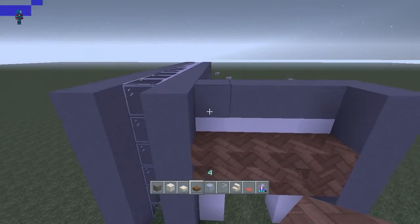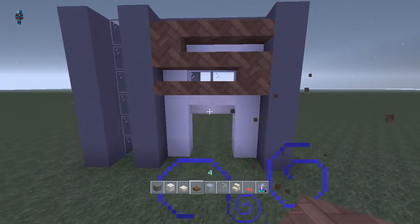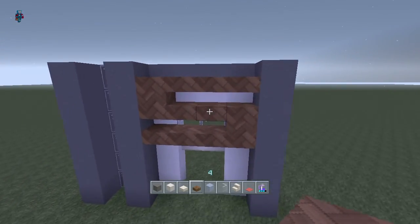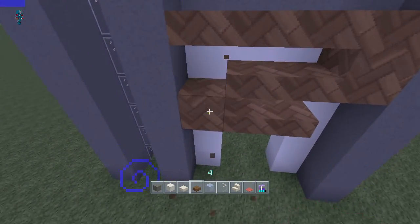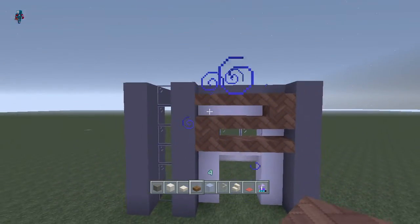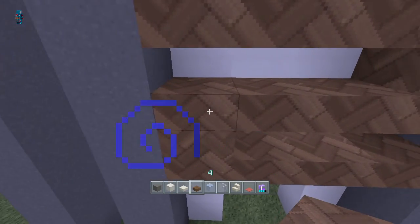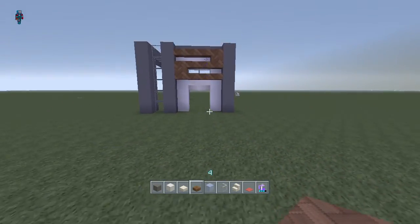And what we can do now that we're here is add that nice little design — like a cut across the windows. Go like that, like that, and like that. But I think it was the other way around actually. So three slabs, then a full block, then three slabs again — so it looks like a Z. That's the way I look at it anyway.